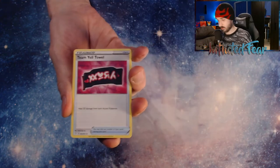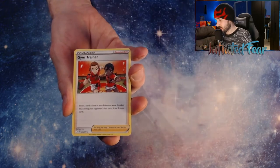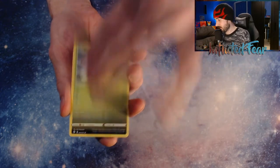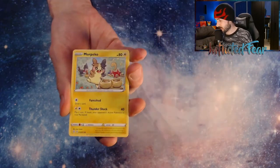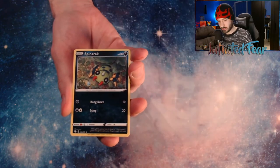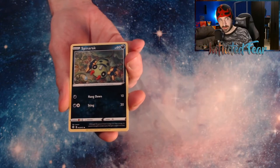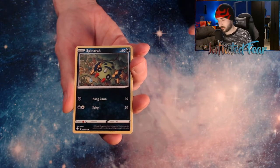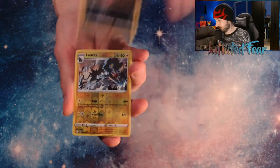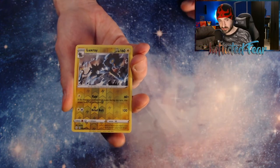Pack two: Energy, Team Yell Towel, a Thwacky, Gym Trainer, a Yanma, a Koffing, Orporico, a Corsi, and a Spinarak. And we got a Shiny... We have a Luxray. And I'm pretty sure that's a rare, so that's not too bad.